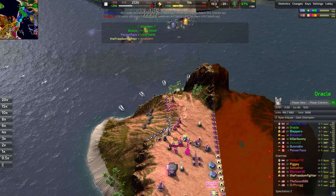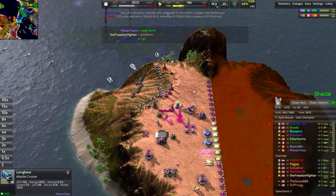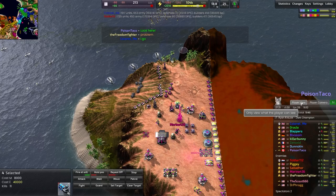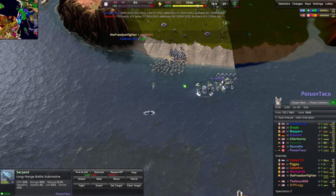Missile ships here to tear down Marine 436's little base up here — disheartening, again, to see that. There's just nothing you can do at this point against that, so you just have to watch as your defenses slowly crumble. Does Poison Taco have vision of this? Not really — just kind of firing willy-nilly. Even had some serpents here.